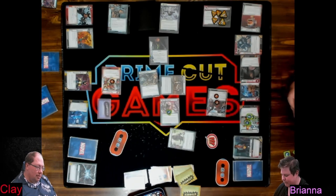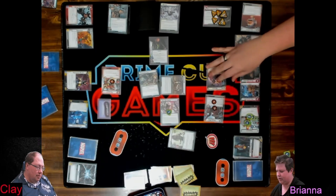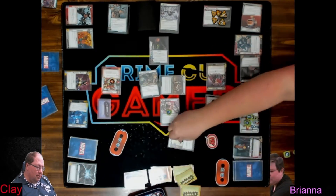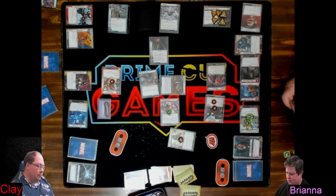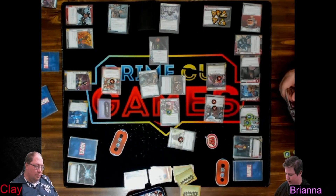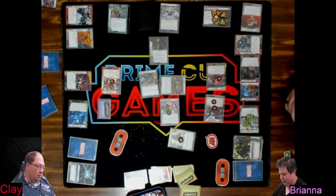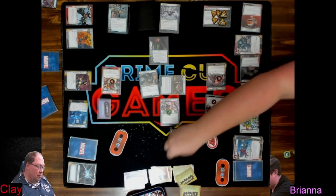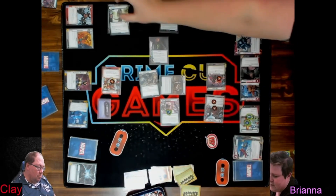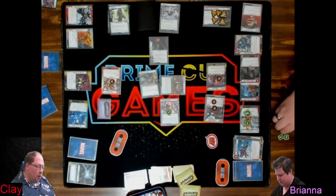Strength to do a Photon Beam and kill — get two progress counters. Need one more on there. I didn't miscount. Then upgrade.